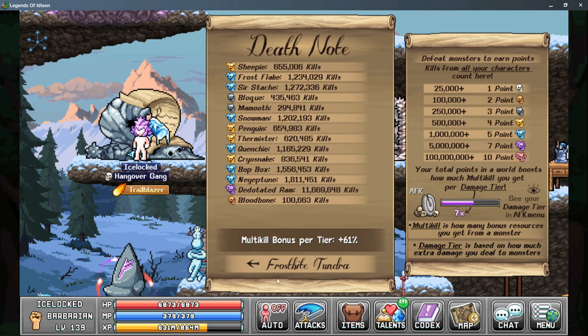This means each world will have a different amount of total multi-kill per tier. On the right side it shows you the current break points — at 25,000 kills or more you gain one point for that monster, at 100,000 kills you gain two points, and so on and so forth.